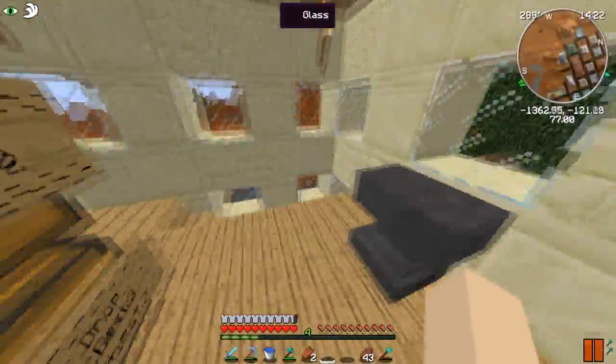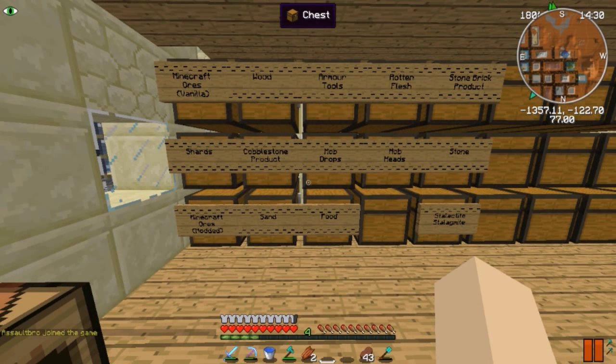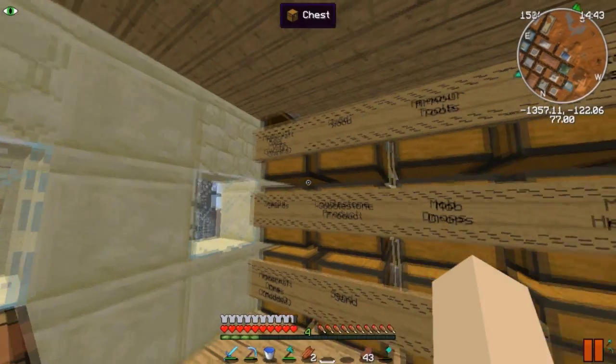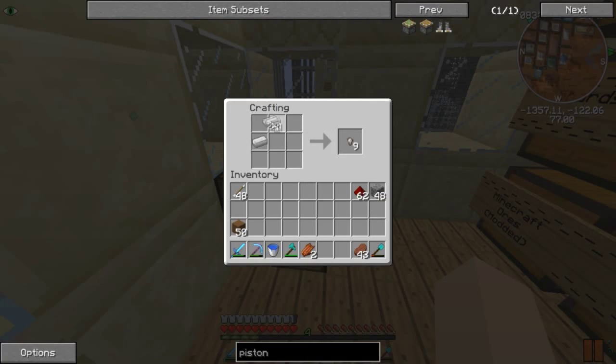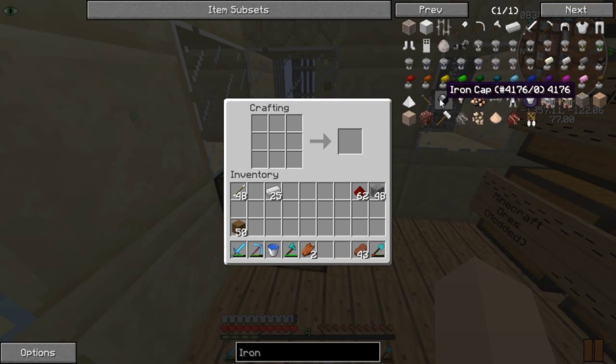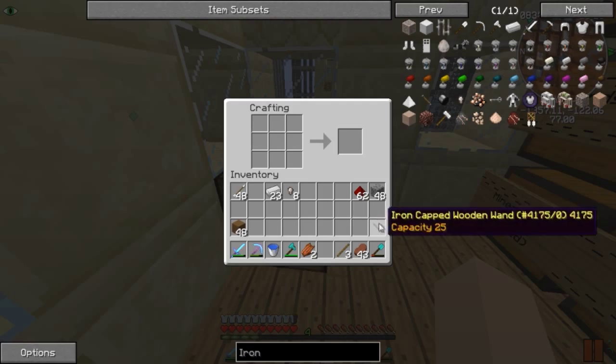We're finally going to start with mods - I'm going to start with Thaumcraft. I might get Assault on later to help me out because I don't even know what I'm doing. I watched a video last night while editing but it didn't really help. I know I need some wood, and I need to make iron caps - I need iron nuggets for that. I need two iron caps and a stick. There we go - iron wooden wand!